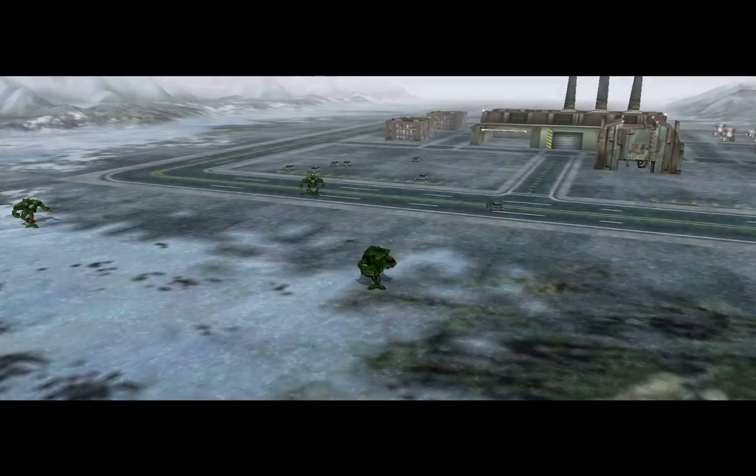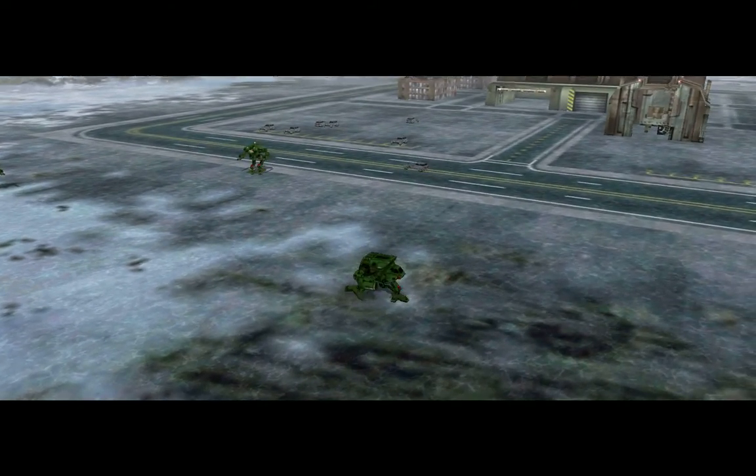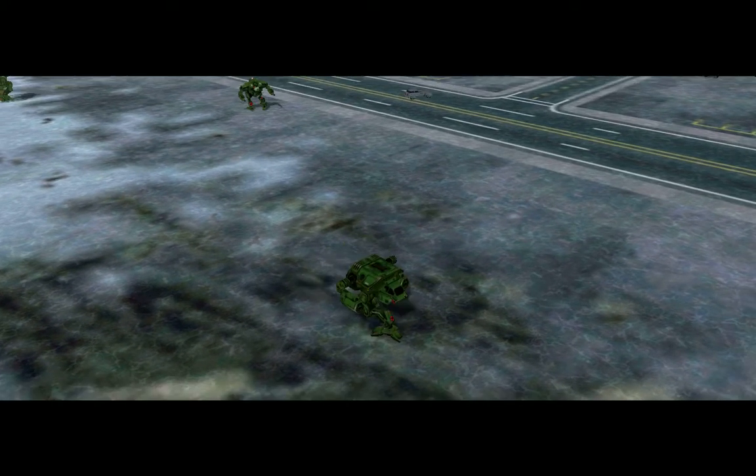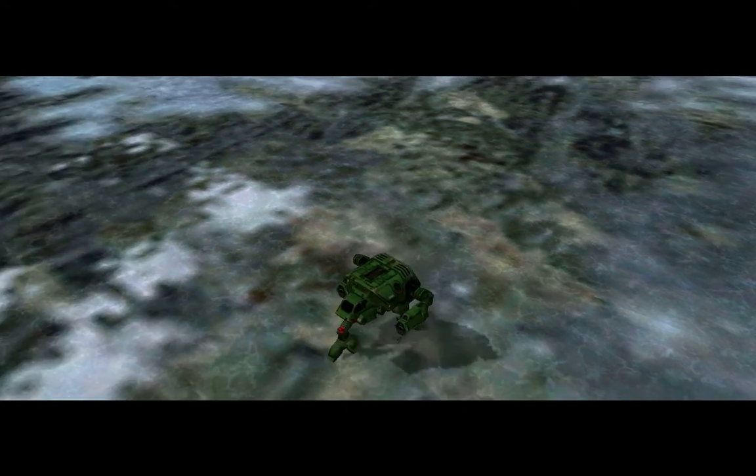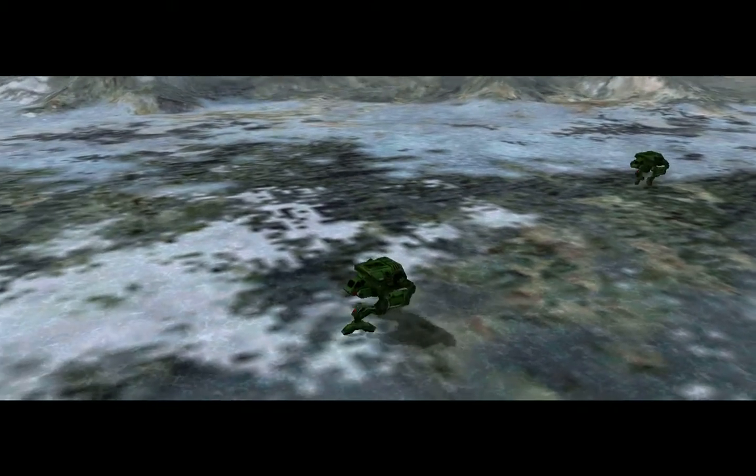Transpac's coastal facilities are straight ahead to the south. A total of four large offshore platforms are at navpoints Alpha and Beta. The residential and depot buildings are centered around navpoints Gamma and Delta.